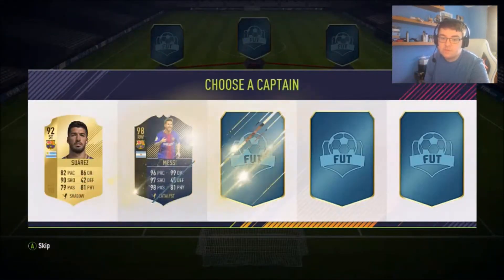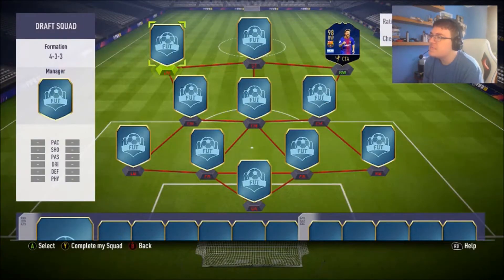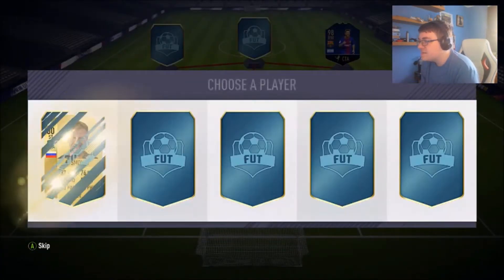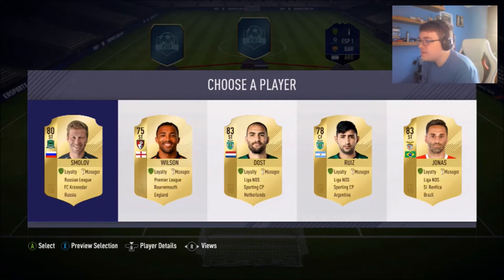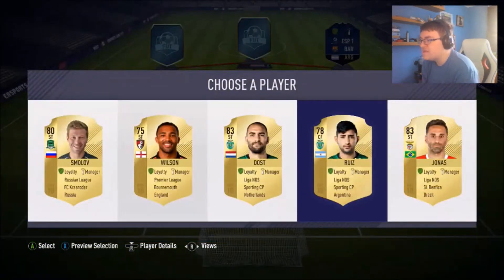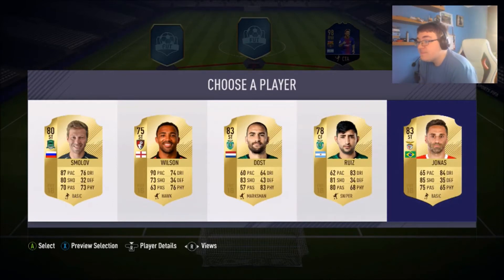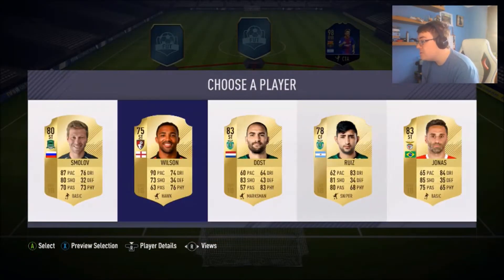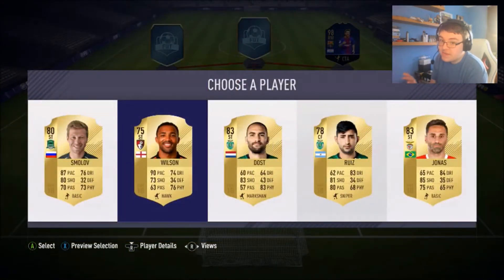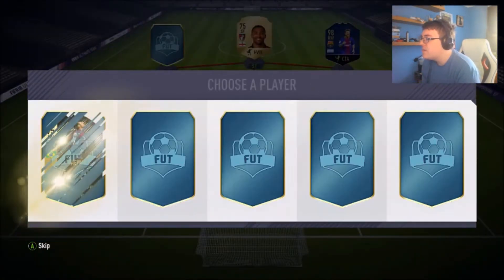We'll see what we can pick up as our first pick. It looks like a pretty tosh pick — theoretically none of these are going to get me any more chemistry apart from Ruiz, but I don't want anyone up there with 62 pace. We're not going for rating, we're going for a draft that's going to work. We could use Jonas, but I'm actually going to go with Wilson just because he's Premier League — you do get Premier League players. So we pick up a Wilson.